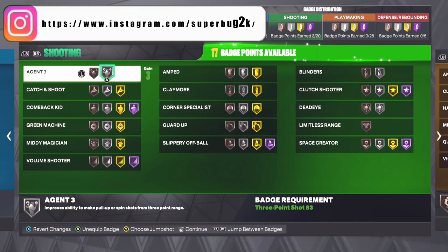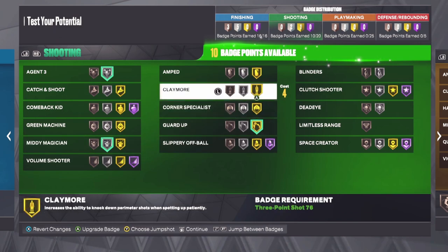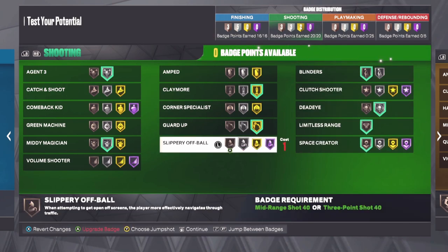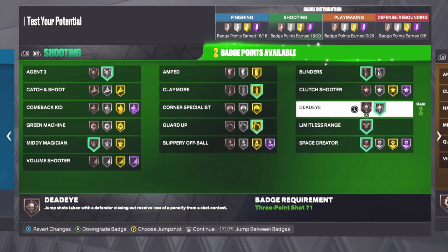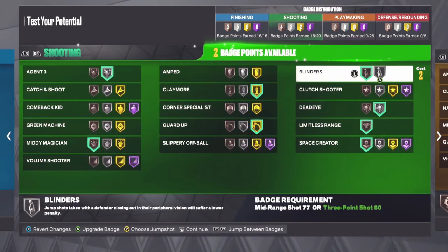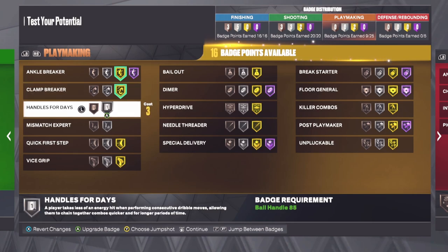For shooting: agent three at silver, midi magician at silver, guard up at gold, playmaker at gold, limitless range, dead eye, blinders, and space creator. You could lower midi magician and pick up volume shooter with those two badges, or pick up blinders at silver — I'm going to go with blinders silver.